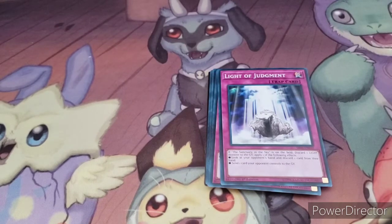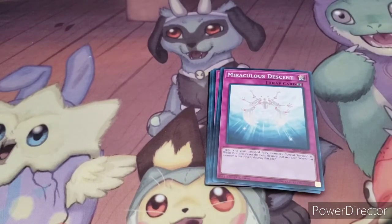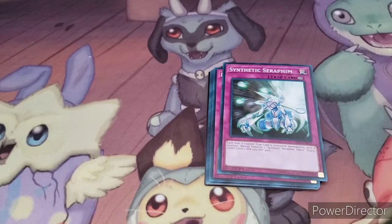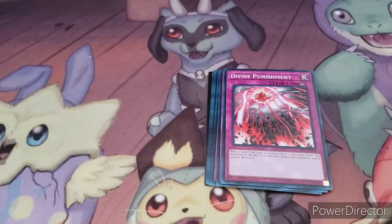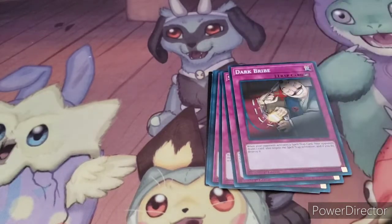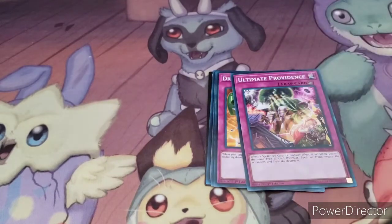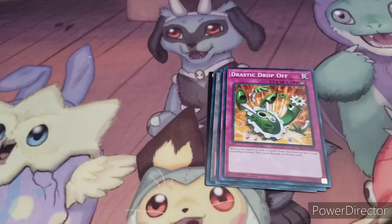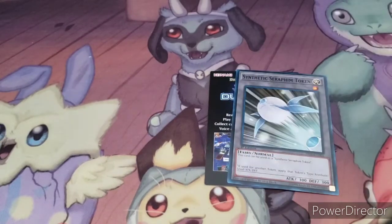Then we got trap cards, starting off with Light of Judgment, Miraculous Descent, Synthetic Seraphim, Divine Punishment, and Dark Bride. You're going to see a lot of counter traps in this deck, like Dark Bride here. Solemn Warning, Ultimate Providence, Drastic Drop-Off, Recall, and then a Synthetic Seraphim Token. So that's the deck there, along with the Duel Links card.